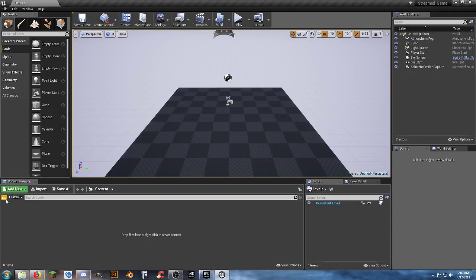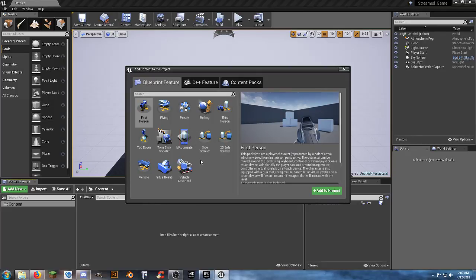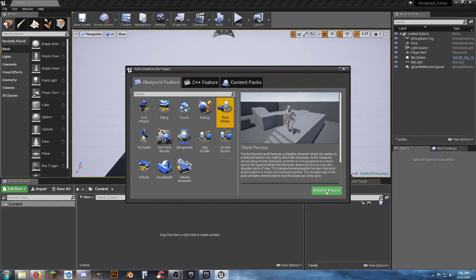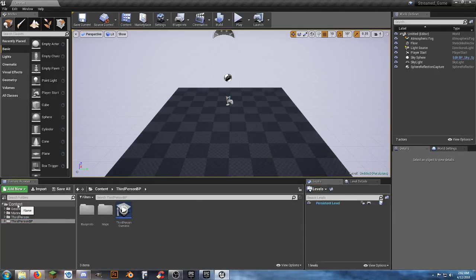It doesn't matter what kind of game you want to create — it's always best to come up with a plan first. I like to start simple, starting with a basic map. We want to set up our thought process for what we want our game to be in the long run. Since we want it to be a third-person game, we'll add a new content pack — the third person template — and add it to the project. Getting organized early on in the process is going to be your best friend.